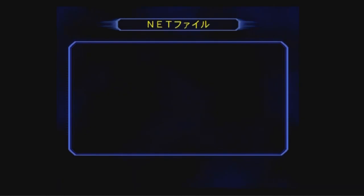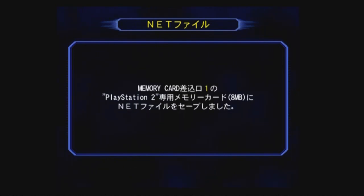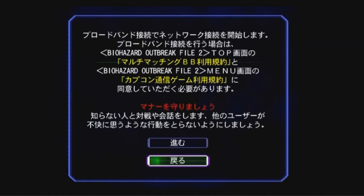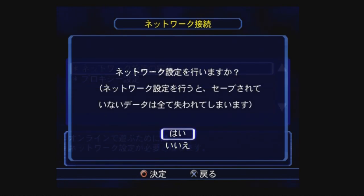You can hit circle there, go up, hit yes. Now you're going to pick the top option here. It's a fairly simple step-by-step, but just in case anyone's having trouble with the Japanese, this will help you out. Pick the top option here to set up your internet connection, then hit yes.